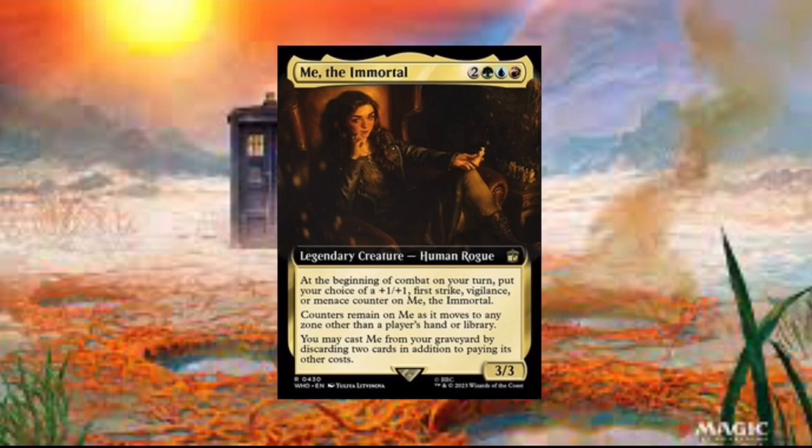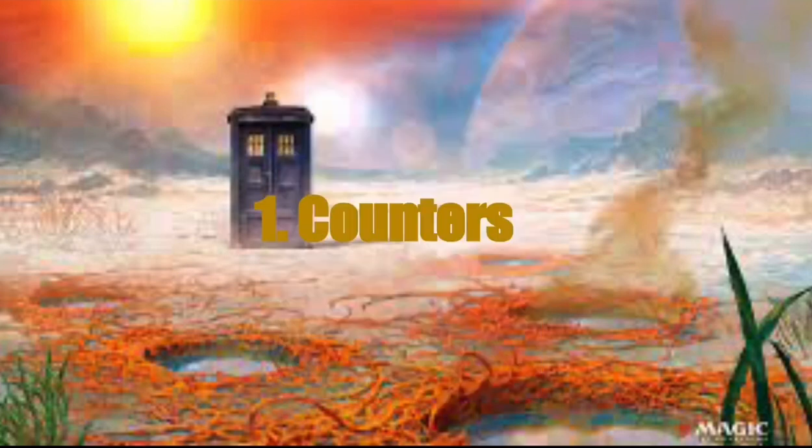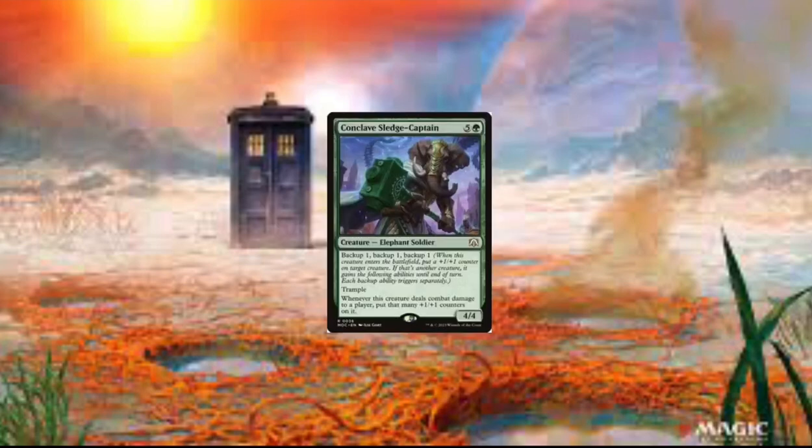You can put +1/+1 counters on her so she can become really powerful. Our first card is obviously going to be in the counters category. We got Conclave Sledge-Captain. This card's really good because you can put three +1/+1 counters on her and then build it up really quickly because we can just keep giving her so many counters from the backup ability.